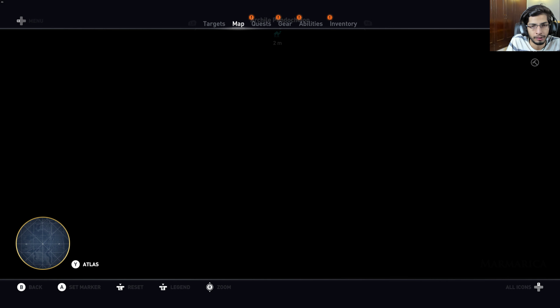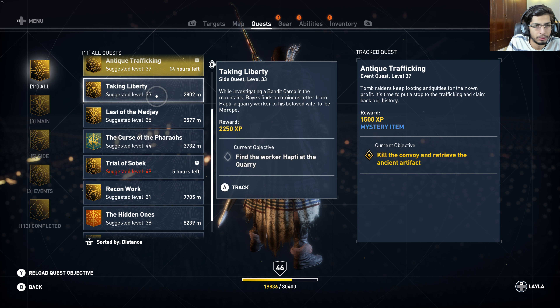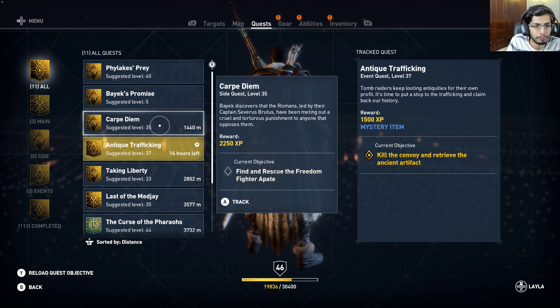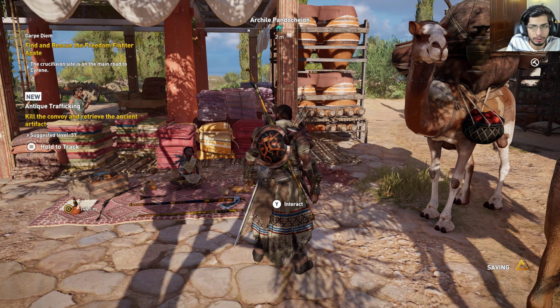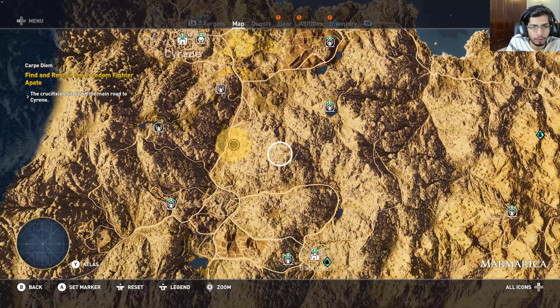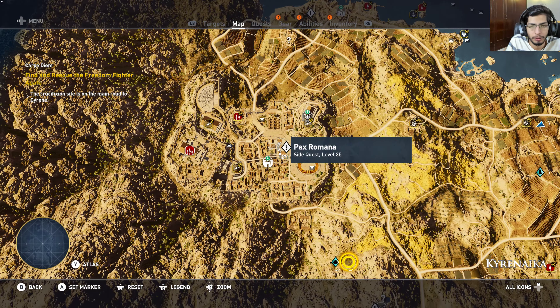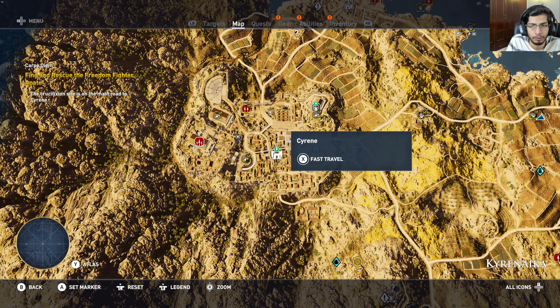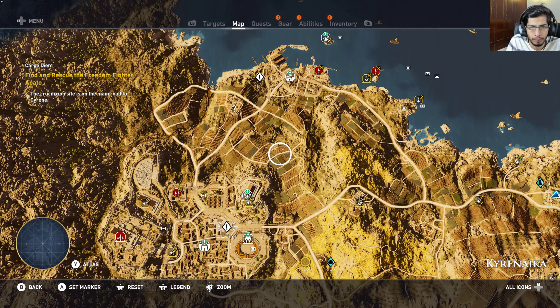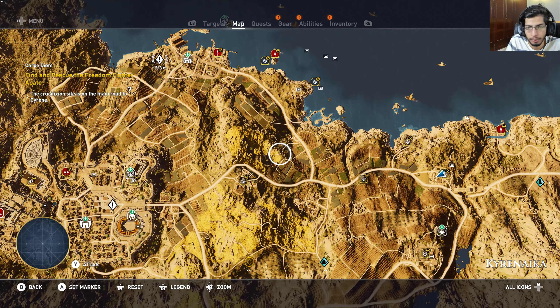Okay, so we got a new quest. Let me sort these by distance — it's quite far away. I can see there's a new side quest that unlocked over there, so let's head towards Sirene first. The quest is 'Smugglers of Sirene' — let's head to Apollonia and then start this quest.